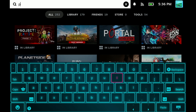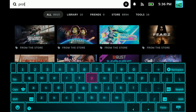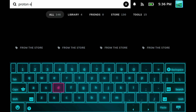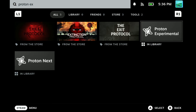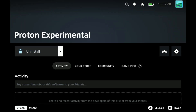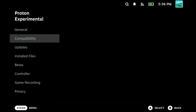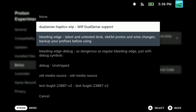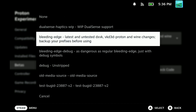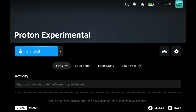If this doesn't load, you will need one extra step: search for Proton Experimental, then go into the properties of Proton Experimental like you would a game, scroll down to Betas, and select the bleeding edge latest and untested DVXK — which is usually the third from the top. Once you select this, it will do a little update and then you can use Proton Experimental as normal, but it'll be the latest untested version.